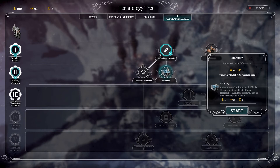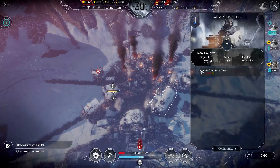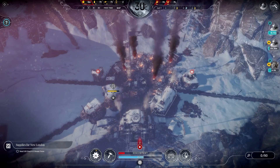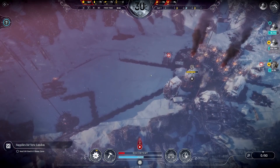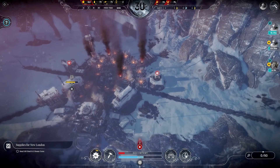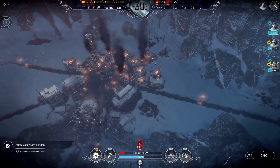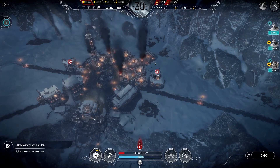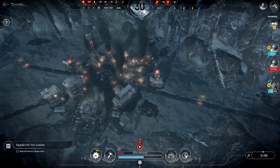You know what, I'm going to do the infirmary. I'm going to use one of these steam cores and do that. We're off and running there, which is good. Wood is going to be fine — we are burning through it quite quickly because we're using it for research. But anyway, we're going to get to the next starting of our workday, and we are going to sign off because it is the end of our episode.